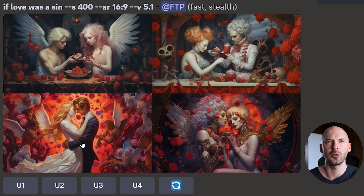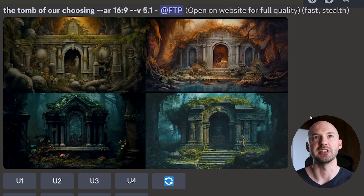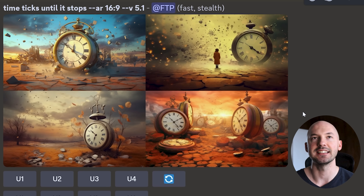Here it is at S400 — gorgeous, a lot going on, really thought-provoking artwork. At S400 Chaos 4, I like number 3 a lot — that's super subtle, minimal, sleek. 'The Tomb of Our Choosing' — gorgeous. 'Time ticks until it stops' — I love number 2, this apocalyptic stopwatch.